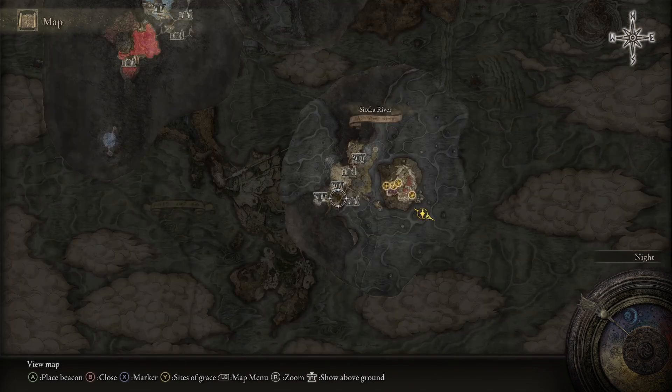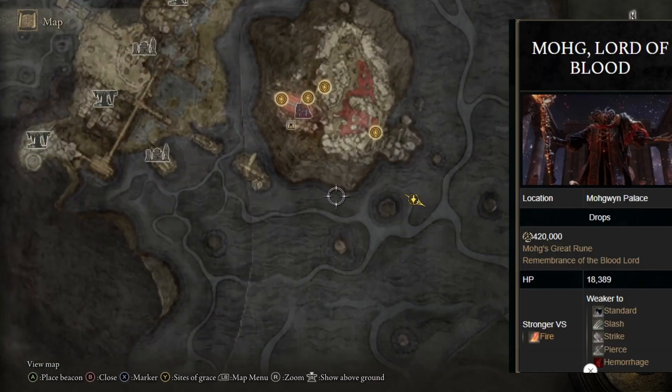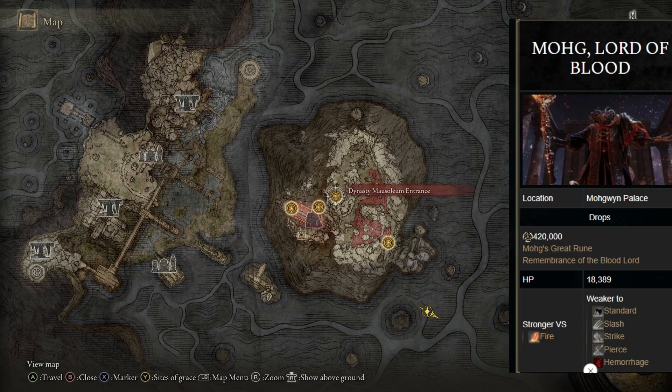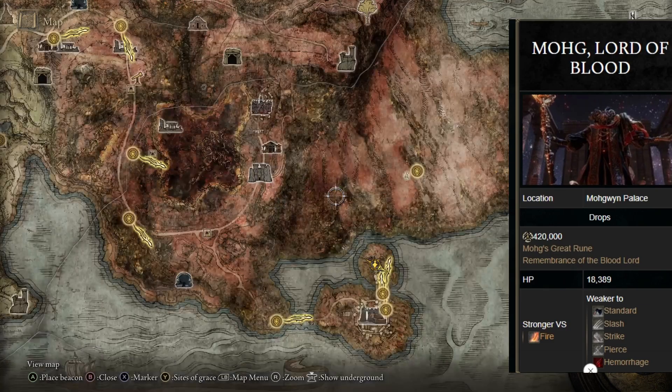After you kill Radahn, you are gonna need to go find and kill Mohg, Lord of Blood. He is located at the Mohgwyn Palace — I believe is how you pronounce that. Sorry guys, I can't pronounce half the words in this game.